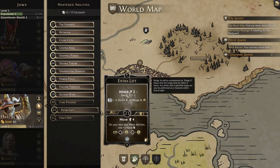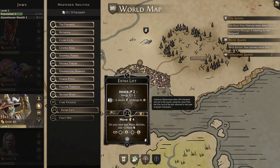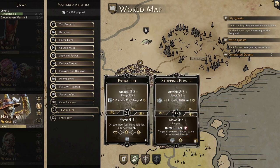Next is Extra Lift. The top is an attack 2 at range 3, but with wind we can add plus 1 attack and 2 more range and gain 1 XP — so with wind we'll have an attack 3 at range 5, which is really nice for reaching almost anything in a room. The bottom is a move 4 and activate wind, then an active ability that allows us to add plus 2 to our next 4 move abilities. The initiative is a decent 21. If you're playing a scenario that requires a lot of movement range, this one may be worth subbing in for something like Stopping Power.